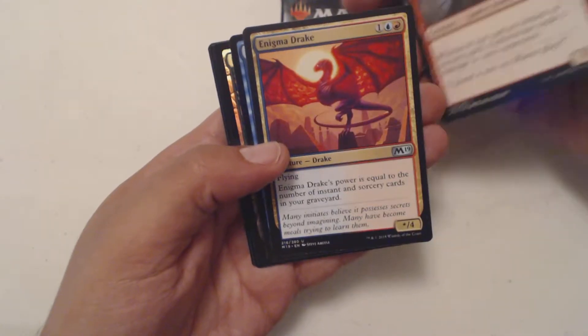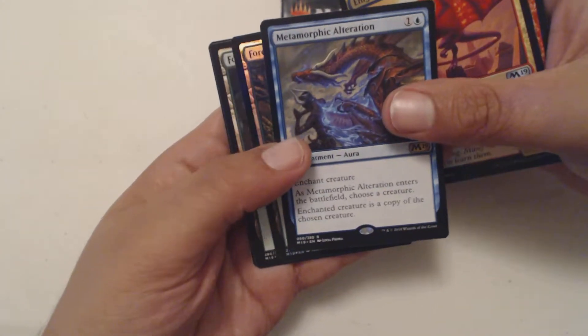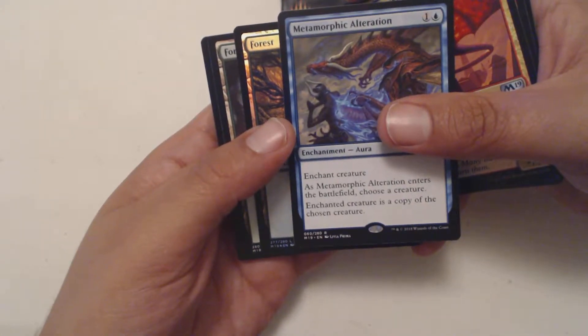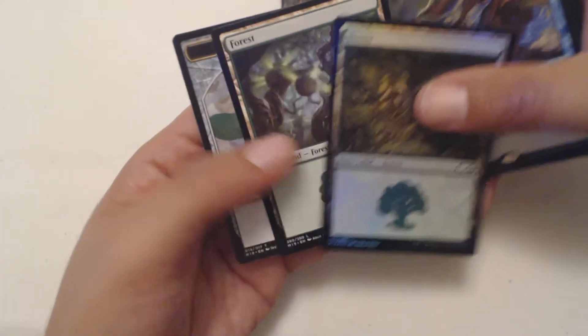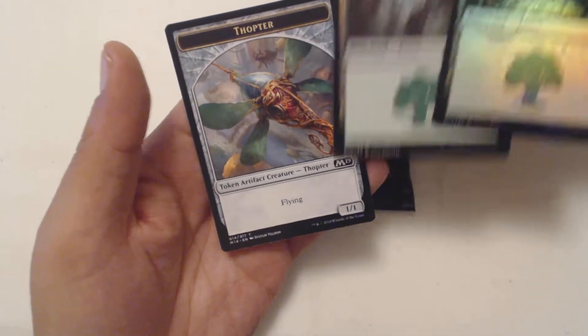Ooh, Casey got a Gutter Snipe. Then you got an Enigma Drake, and your rare is Metamorphic Alteration — one and a blue for an Enchantment Aura, Enchant Creature. As this enters the battlefield, choose a creature type, choose a creature — the enchanted creature is a copy of the chosen creature. Then you got a foil Forest, followed by a non-foil Forest.